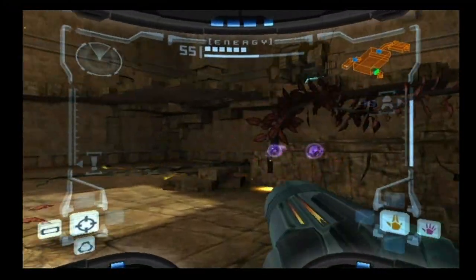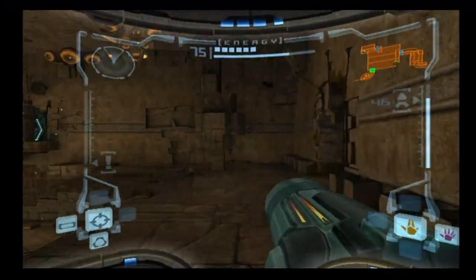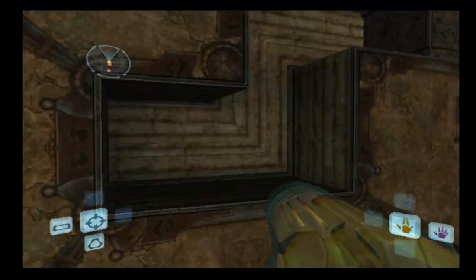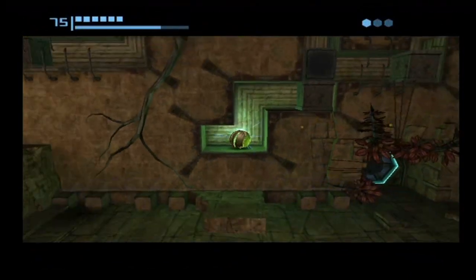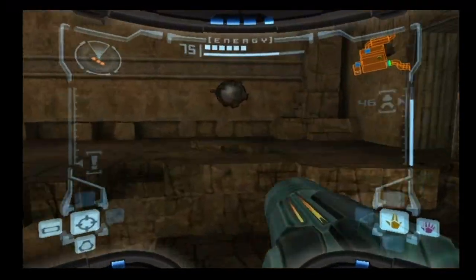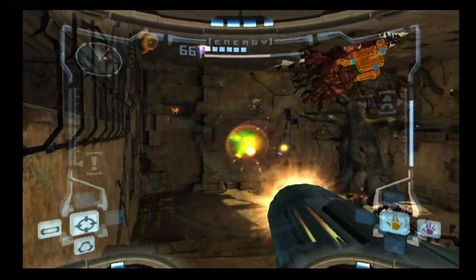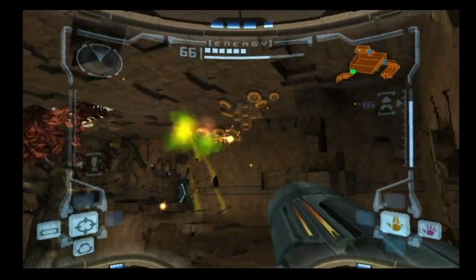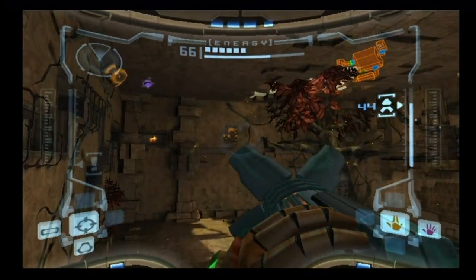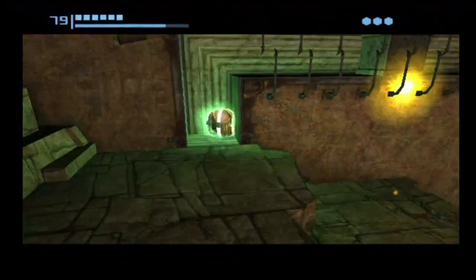I actually like the ice beam. The first couple of times I played through this game I thought it was awful because of how slow it is, but I've come to realize it has a lot of different features that I actually really like. We've got a missile expansion in this room to grab — first thing you need to do is blow up that block down near the floor. I probably should kill these wasps and blow up their nests too. That was the worst missile shot I've ever had in my life.